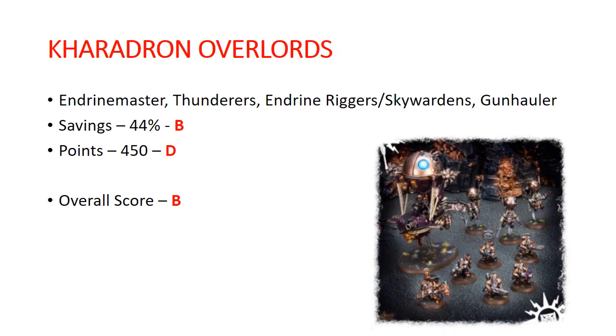Kharadron Overlords — this is the rags-to-riches story of all the Start Collecting boxes. This was total trash in the last video I did and now it is awesome. You get an Endrinmaster, Thunderers, Endrinriggers / Skywardens, and a Gunhauler. Savings: 44%, a solid B. Points: only 450 so it gets a D. But overall I'm giving this one a strong B — this is probably a multi-buy kit for your current Kharadron Overlords army. Everything in this box is good, and for a lot of Kharadron players I would say pick up two of these.